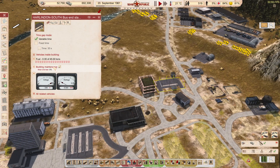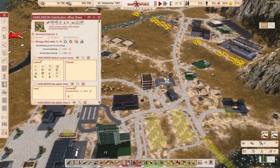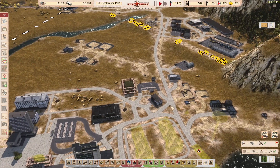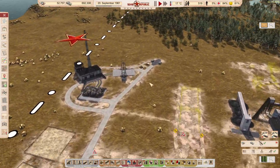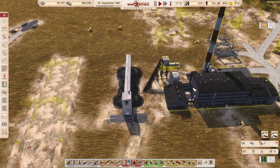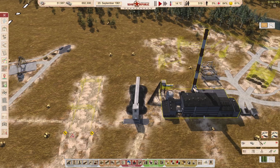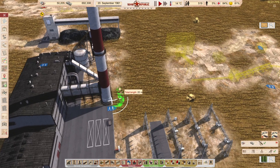A few things I noticed: this should be filled with fuel and it's not, so let's assign fuel to be delivered here so buses can refuel while on the line - that's the sole purpose of having them. Then a few more things: we want to use this bus stop as a secondary for the heating plant, because we definitely don't need 15 workers at this incinerator. Workers can go through here to the heating plant.